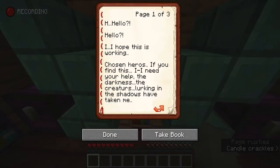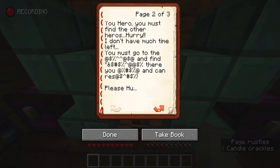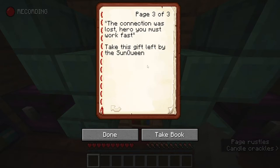Hello? I hope this is working. Chosen heroes, if you find this, I need your help. The darkness, the creatures lurking in the shadows have taken me. You must find the other heroes. Hurry — I don't have much time left. You must go to the something and find something there. The connection was lost, hero. You must work fast.